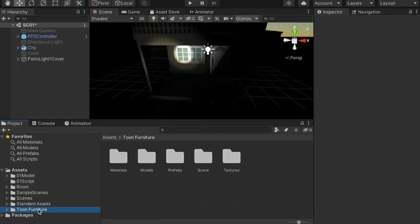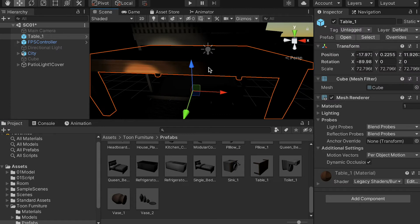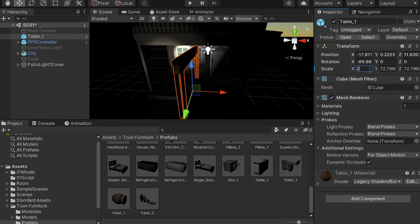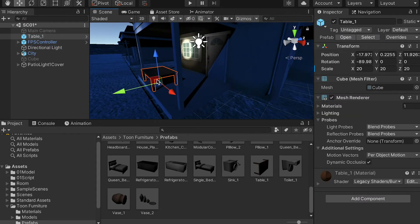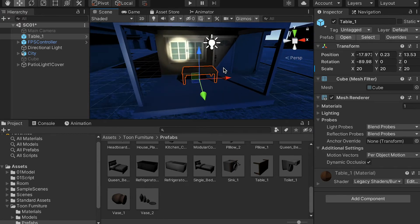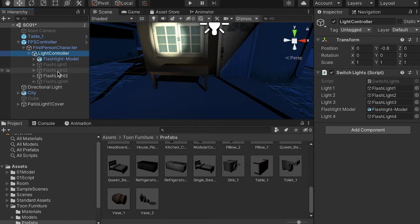Let's go to the folder and under Prefabs, drop in the table in front of the apartment. As you can see the scale is too big, so scale it down to about 20 for XYZ. You can temporarily turn on the directional light to see where the table is. I want to place the table in front of the door. When the game starts, I don't want the player to control the flashlight — we'll put the flashlight on the table and after the player picks it up, they'll be able to use it.